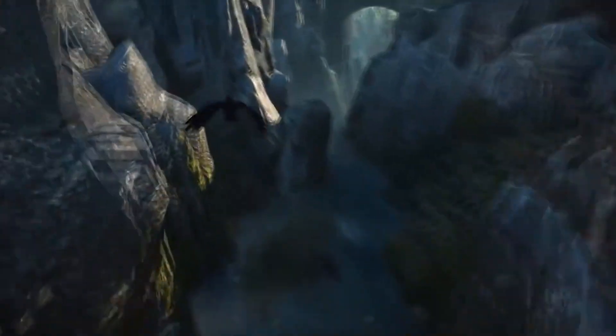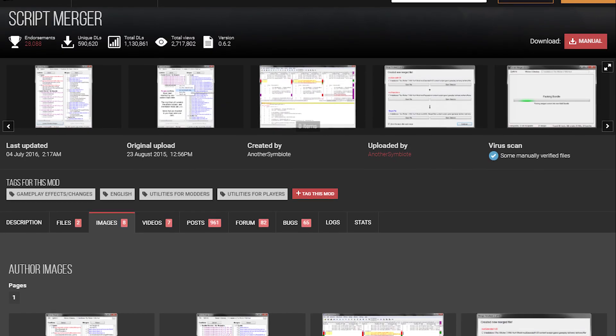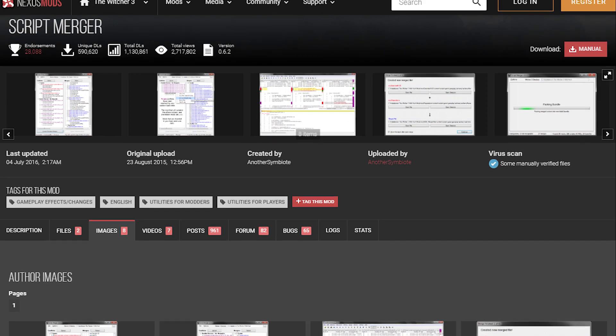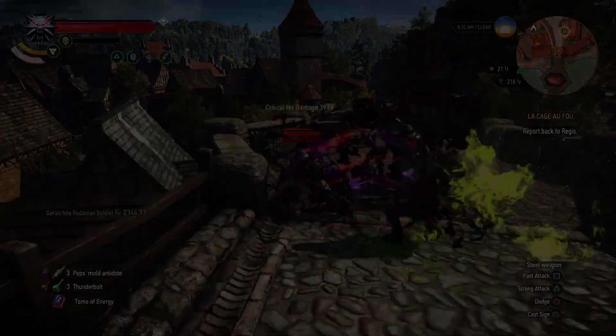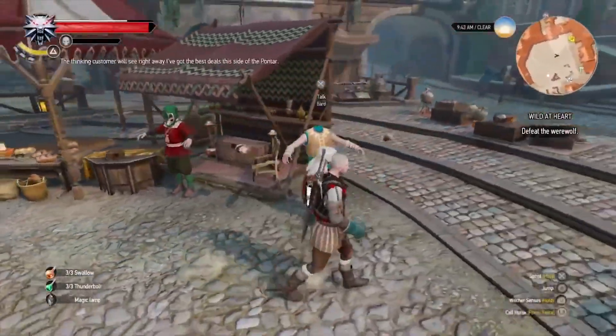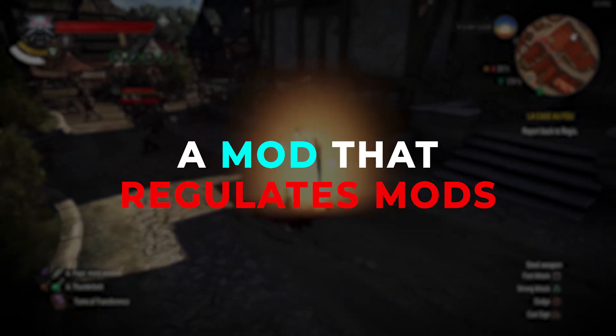To kick off this list is The Script Merger. The Script Merger mod is possibly the most essential mod in order to ensure your Witcher modding days go smoothly. While there are many powerful and wonderful mods to use to enhance your gaming experience, there is the possibility that some will not get along with each other. Script Merger is a mod that regulates mods.